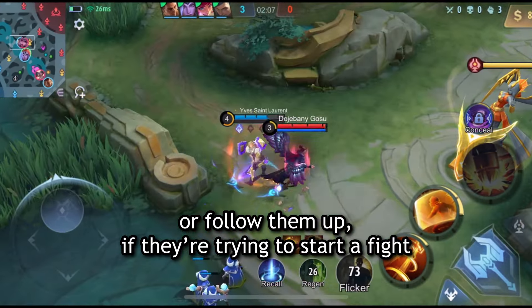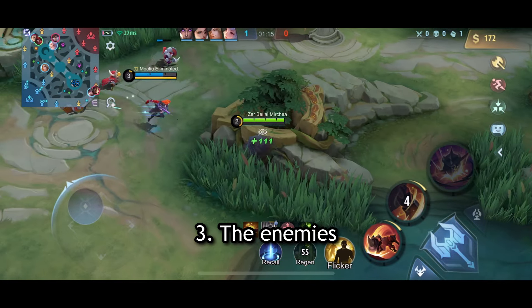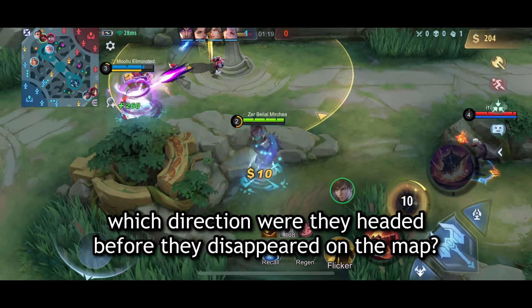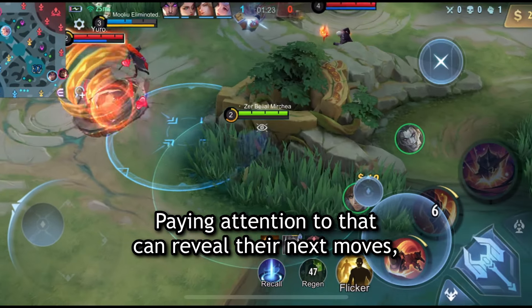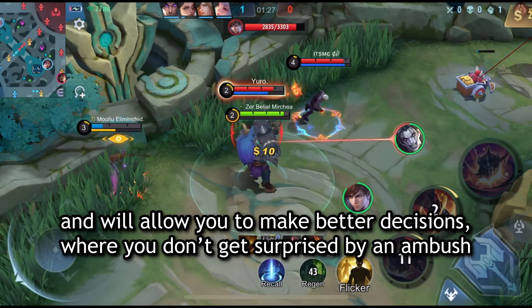Call enemies missing, or follow them up if they're trying to start a fight. Third, the enemies — see what they're up to. Are they clearing the waves? Which direction were they headed before they disappeared on the map? Paying attention to that can reveal their next moves and allow you to make better decisions where you don't get surprised by an ambush.